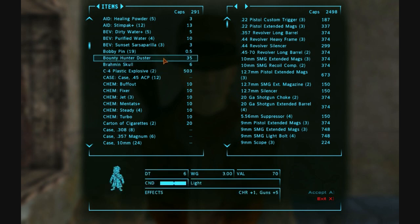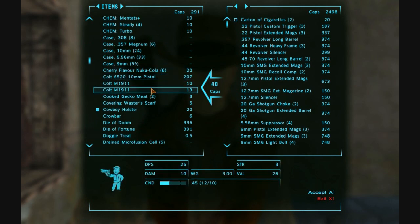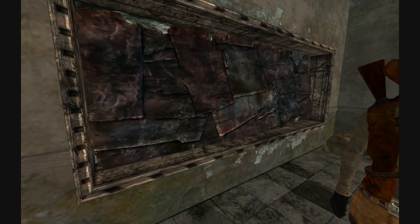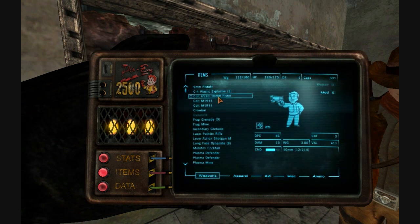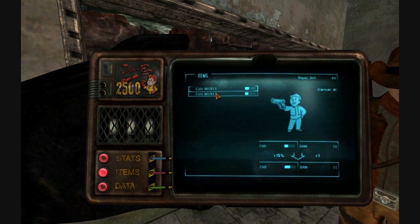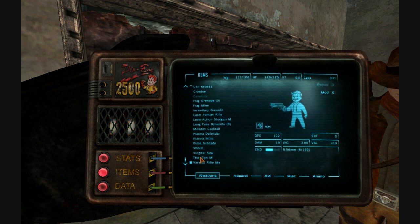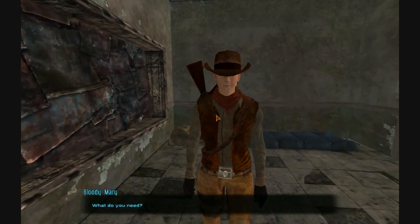I still need to try this bounty hunter duster on at some point. Let's get rid of these cartons of cigarettes. We'll repair our stuff as well. We'll be trading more with you. I want to condense a few of my items here. Weapons — which one do we really like? This Colt 10mm pistol can't be repaired with anything. Repair that. Plasma Defender? Yeah, might as well. Condense it down for now.